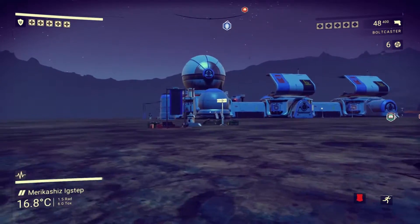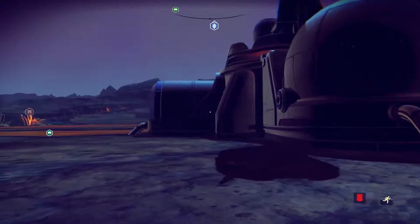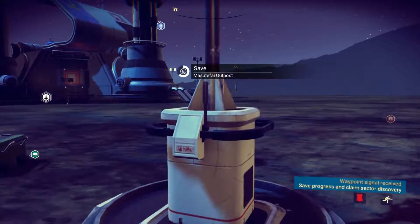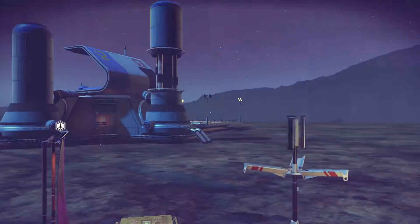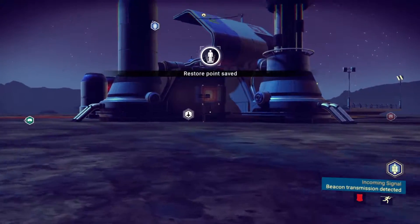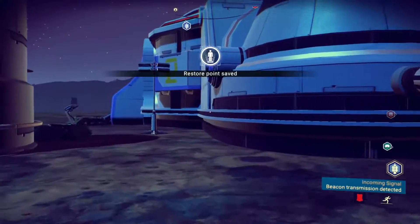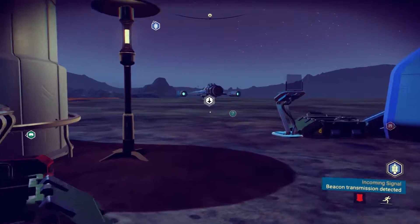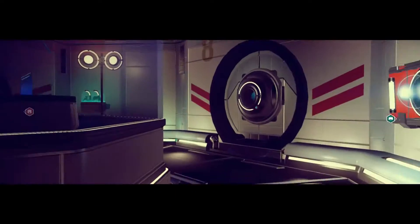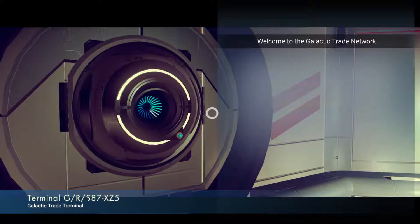Some of these buildings have the ability to sell stuff on the intergalactic auction house. There's usually a beacon here that I can use to discover and officially claim this place — not that it really matters since I'm not entirely certain how many people will ever bother visiting my planet.